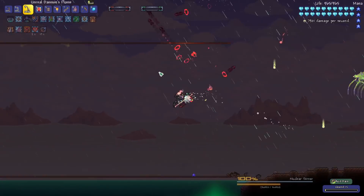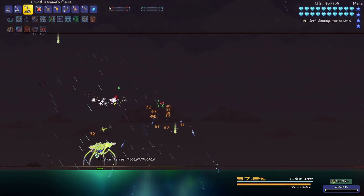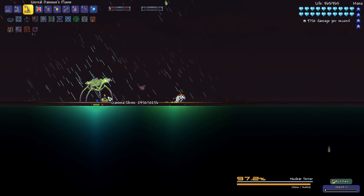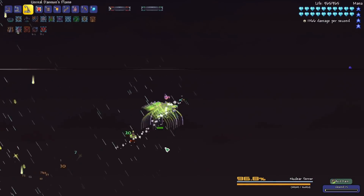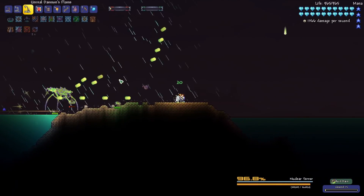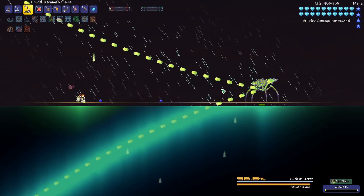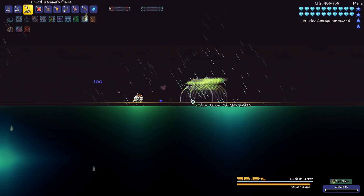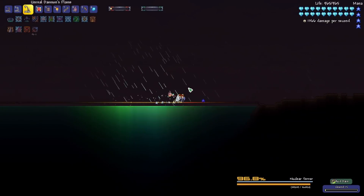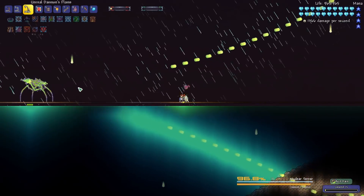We're going to destroy everything pretty quickly with the Daemon's Flame Bow anyways. Here's a new boss — it's the Nuclear Terror, it's a mini boss. That looks pretty sweet. So it charges, it'll jump, it seems to be shooting things — shooting some nuclear or radioactive projectiles. It shoots like a cone of radioactive looking stuff, and I think if you hit these droplets they'll damage you.